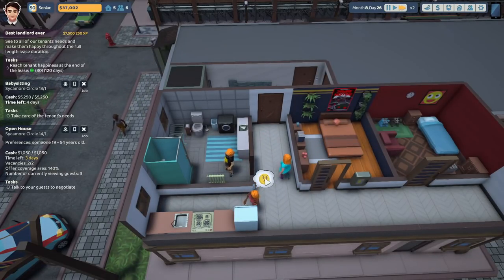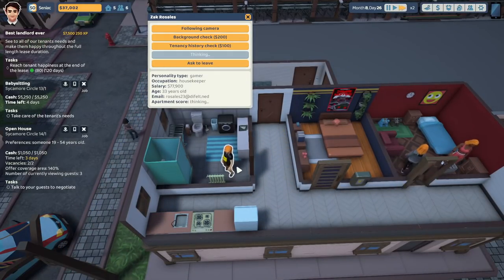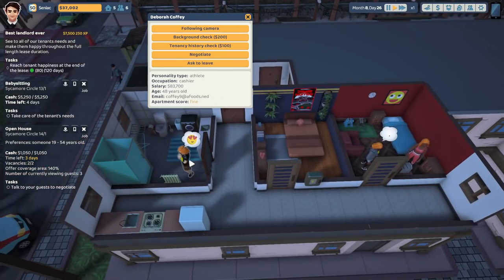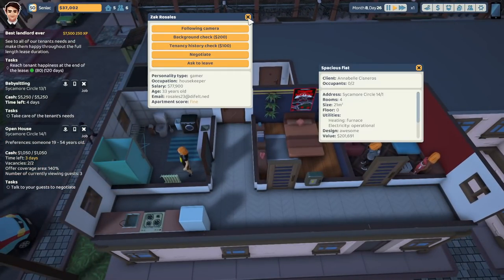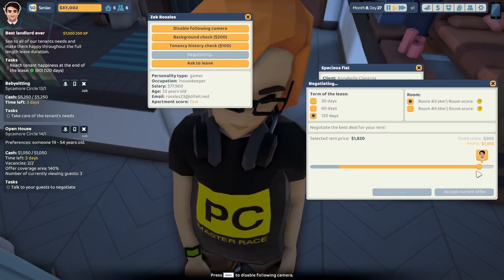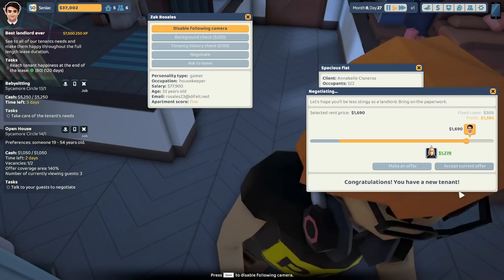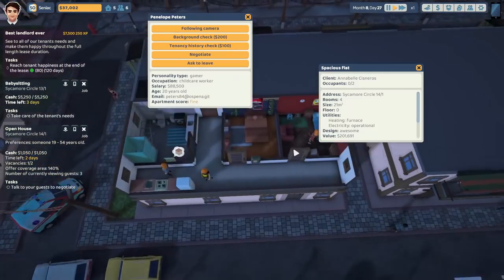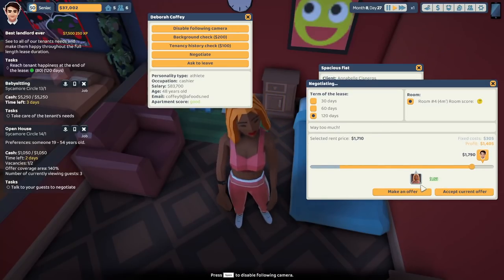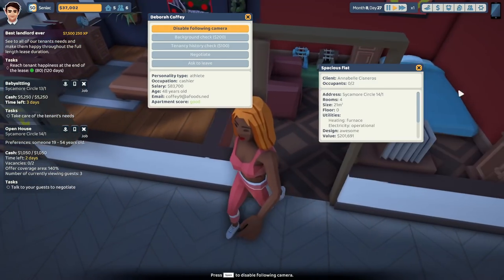Oh, is it two occupants? It's two. She's shown some interest — oh this person did as well. Negotiate. Bam. Bam. Accept. You — good. Negotiate. Make offer. There we go, done. Get out of my faces.